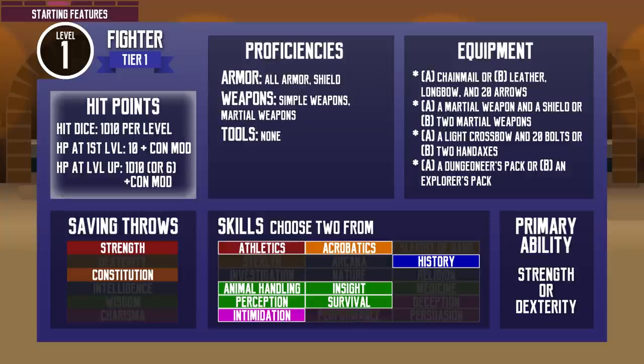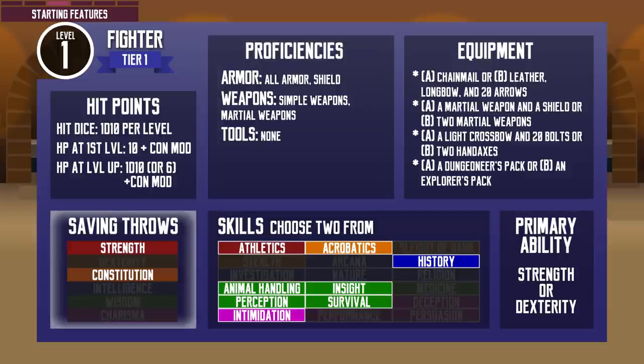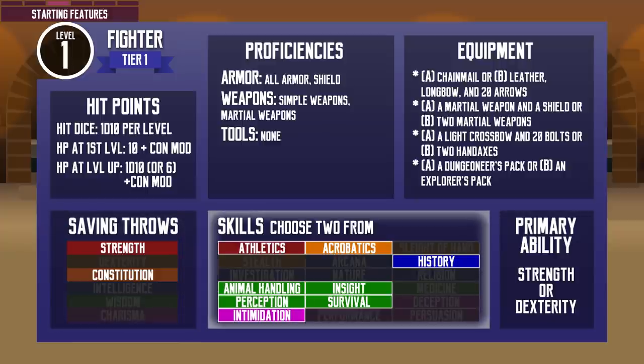The fighter's hit dice is D10, so they start with a healthy pool of 10 hit points before any modification from their constitution modifier, and they get an average of 6 hit points per level up. They are proficient in all types of armor and shields, so they have many optional ways to improve their armor class. They also have proficiency in all simple and martial weapons, ranged and melee. Their saving throws are strength and constitution, so they have an easier time resisting being forcibly moved and withstanding spells that force constitution saving throws. They also get 2 skills from their list of options — mostly adventuring skills — so they would make better action heroes than diplomats.